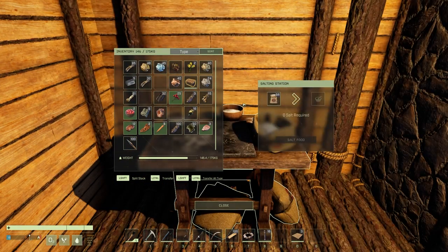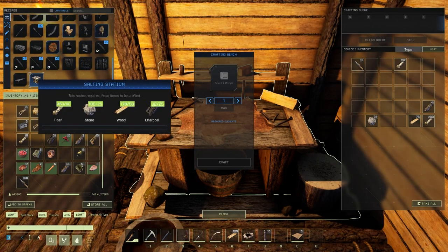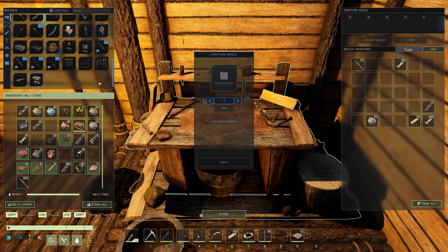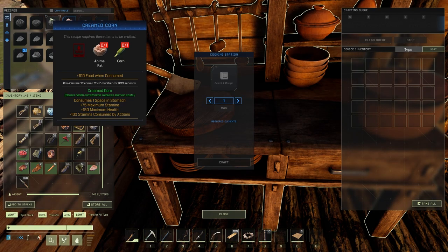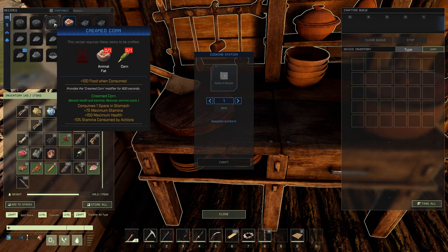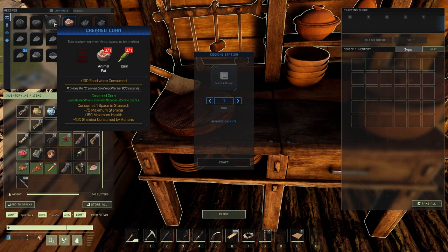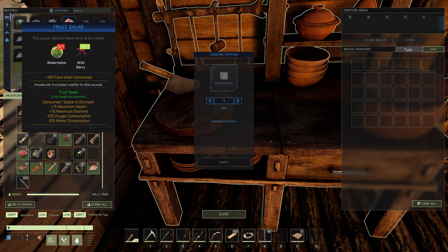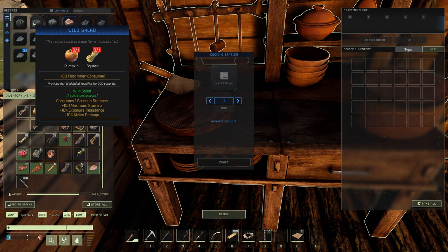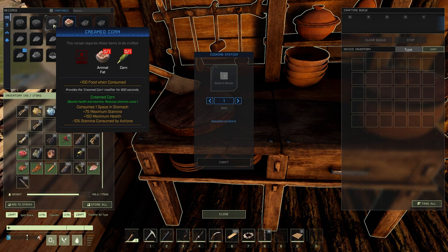All your stuff can be salted. Try to get the salting station going as fast as you can — it's not many ingredients: charcoal, wood, stone, fiber. Get that salting station going and then go mine salt. Animal fat is really easy to make, which means cream corn — 75 max stamina and 150 health. The other bonuses on top are nice, but I'll go cream corn and fruit salad over just a single food like 150 max stamina.